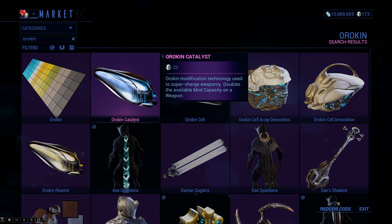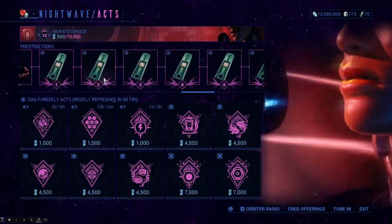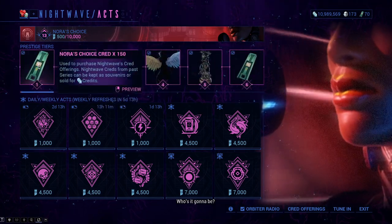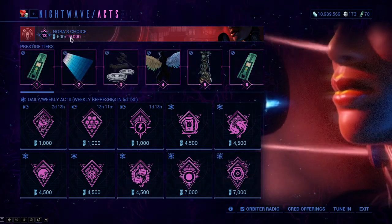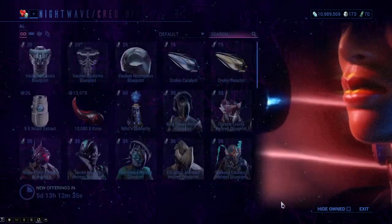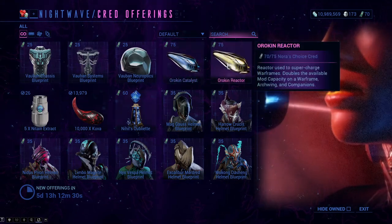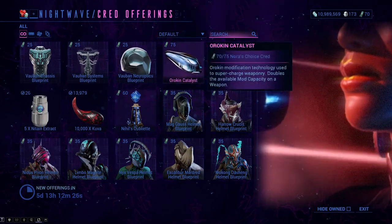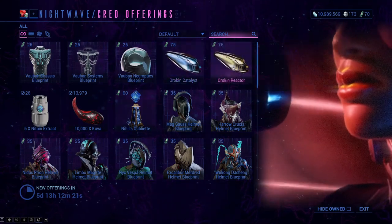I think you're going to be able to get yourself an Orokin Catalyst or Reactor just by doing the first wave of Nightwave. Complete a couple of missions, get 10,000 standing for Nightwave, and you'll get 150 credits, which will allow you to go to the Cred Offerings and purchase maybe two Orokin Catalysts or two Orokin Reactors. I would purchase one Orokin Reactor and one Orokin Catalyst — it is going to be very useful and very needed.